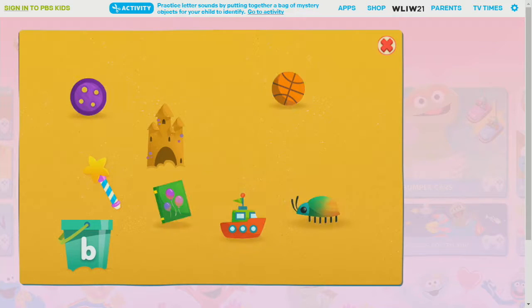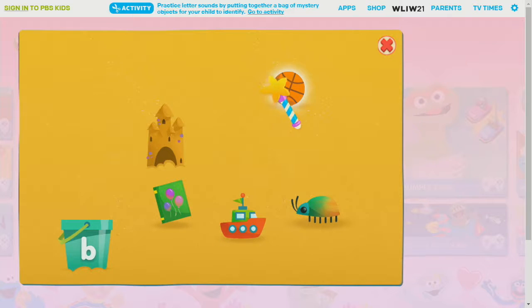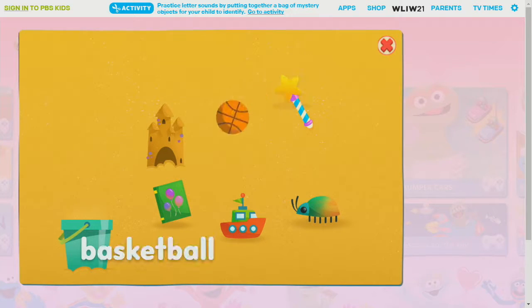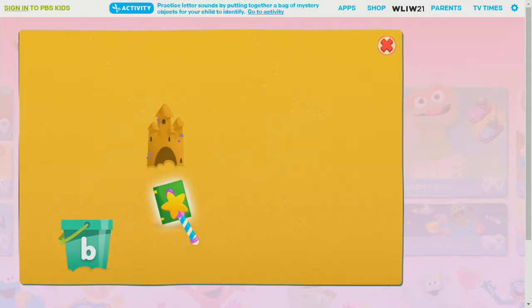We found all the things that begin with the letter B. Let's put them in the bucket. Click on each one. Button. Basketball. Bug. Boat.